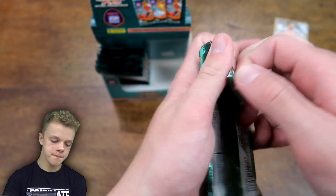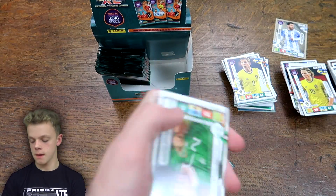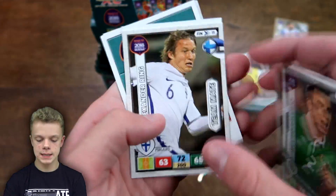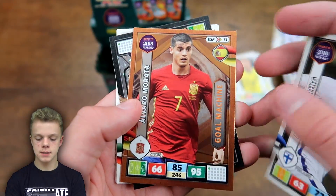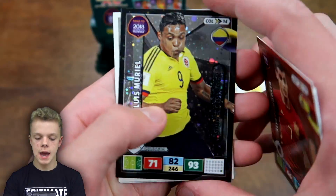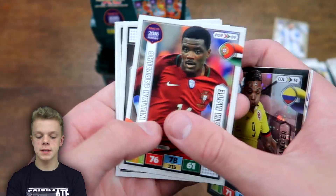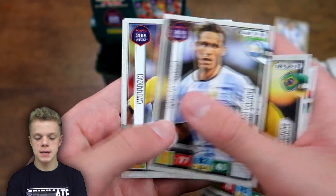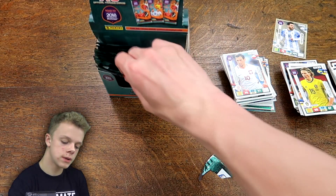Moving into the next one: Coleman, Ring, and also Morata Gold Machine, and Muriel Game Changer for Colombia with 93 on attack. We've got Carvalho, Dani Alves, Biglia, Willian again — Willian in back-to-back packs, which is a bit annoying — and Krajewiak for Poland.